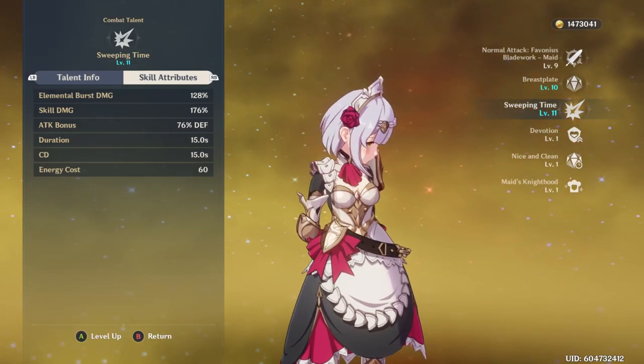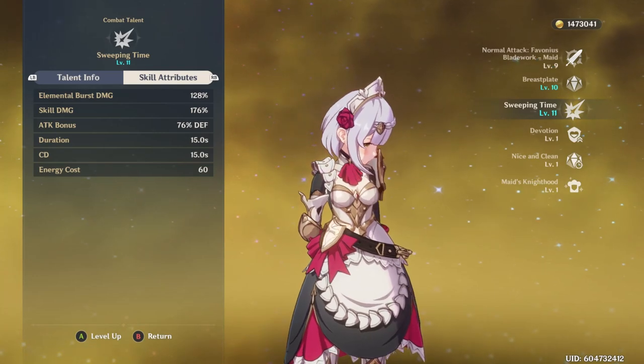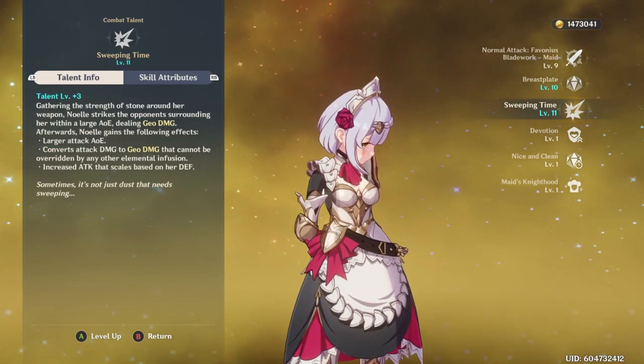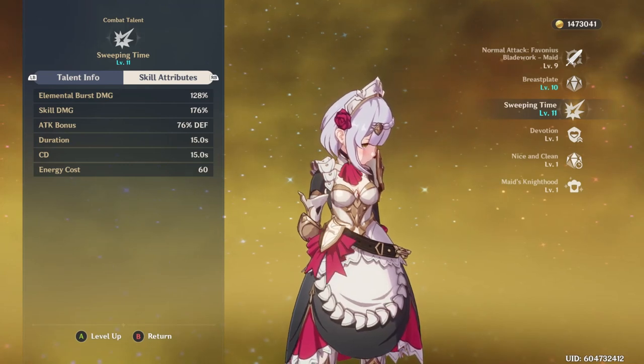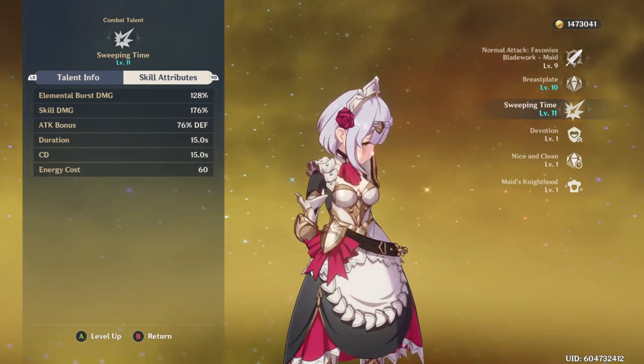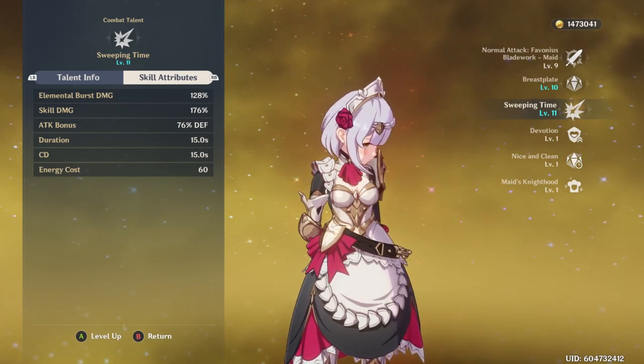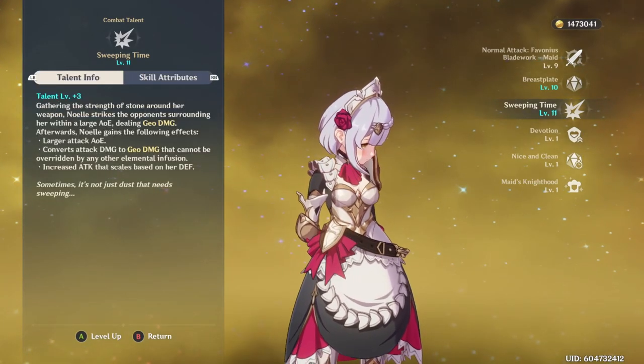Her sweeping time, which is her ultimate ability, works in tandem with her normal attacks because it basically amplifies your normal attacks. If you have level one for your normal attack and level 13 for sweeping time, you're not going to be doing very much damage.